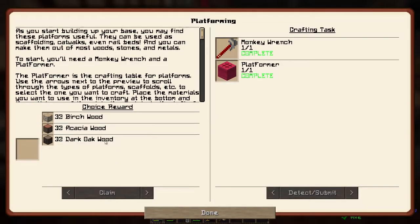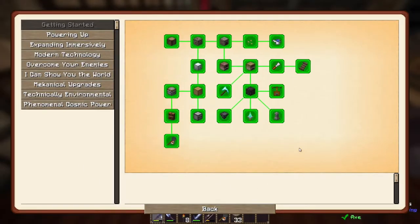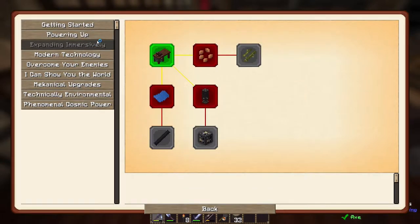We get wood from the quest — I'll take dark oak, it's a little more difficult to find. And that completed all of these quests. Very nice.